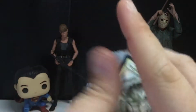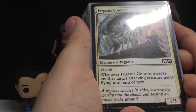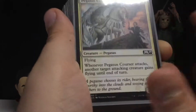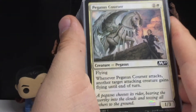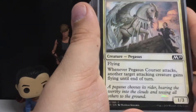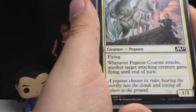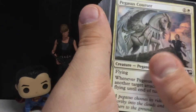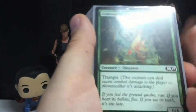This creature helped me out a little bit too — it's a three-mana Pegasus, a one-three with Flying. When you hear that it's not the best, but whenever this Pegasus attacks, another target creature gains Flying until the end of the turn. That helped me a lot in this tournament.